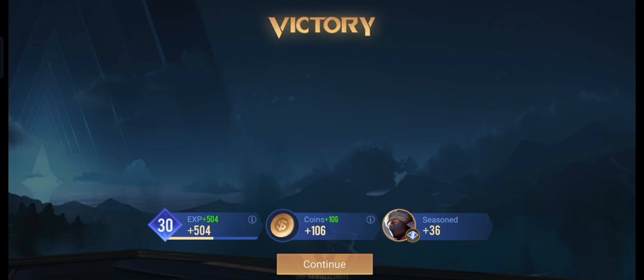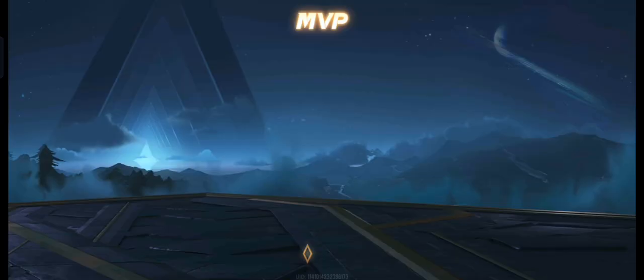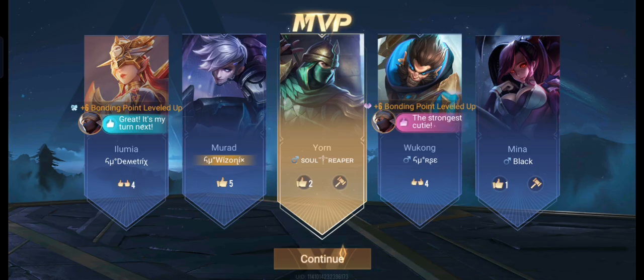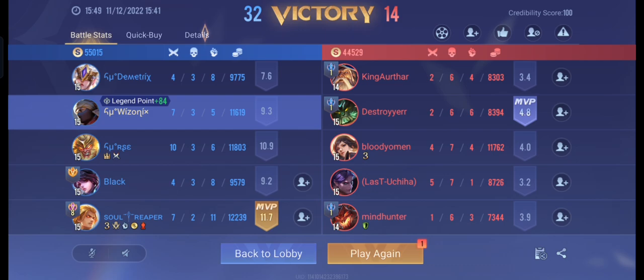Murad in the DS lane can help your jungler secure objectives — specifically killing the enemy carry. If it were a warrior in that lane it would be very hard, and warriors fall off in the late game. But since it's an assassin, and especially since it's Murad, you can give your jungler a hand finishing the enemy carry. That's going to be it for today's video — make sure to join the livestream today to get a chance to win the wolfing valence skin. Hope you all have a really great day and I'll see you guys in the next video. Bye!